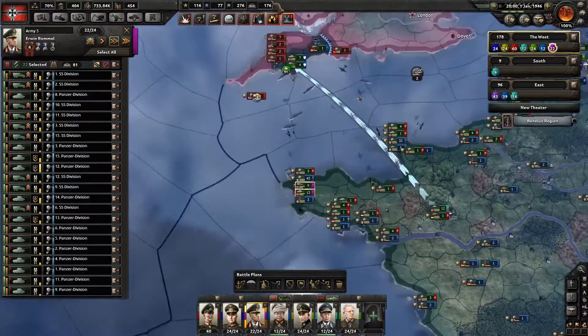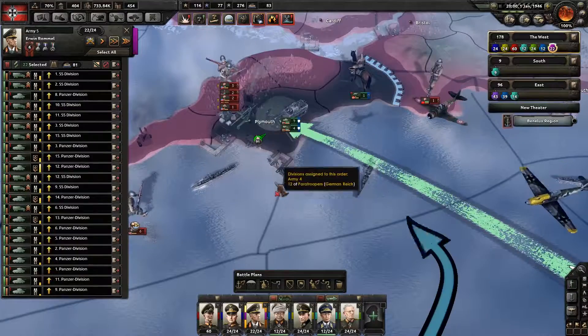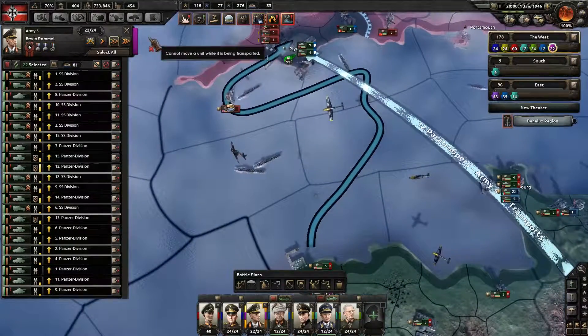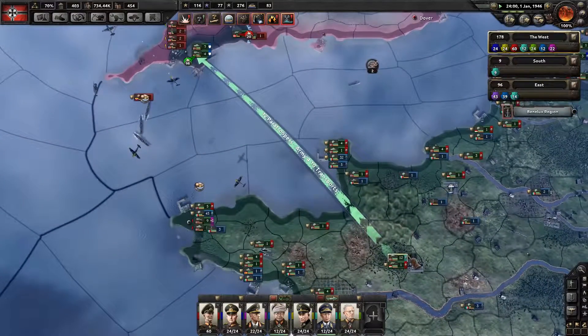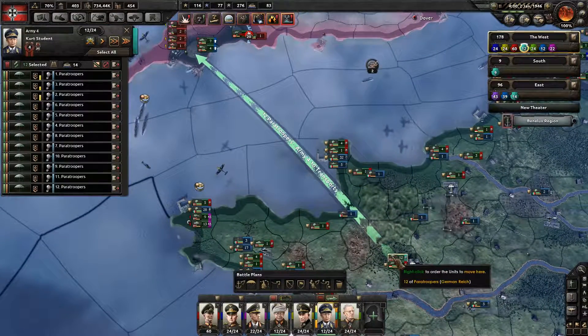Let's reselect the Purple Army, make sure that they're selected. Get them into Plymouth now. I have no idea why the paratroopers didn't land.